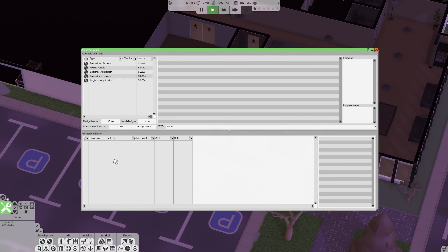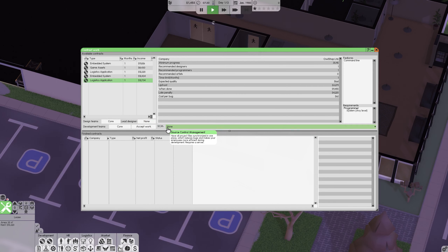Generally what I start out by doing to get some money before I start developing games is to do some logistics contracts. Sometimes I do embedded systems and stuff, but these contract works are pretty good. My two people mainly have designer and programming skill - they do have a little artistry, but we're looking for contracts where it's just recommended designer or programmers. Nothing for artists. I want to sign lead designer - if you do that, in my experience it'll drain their creativity, so I think this contract is good for now. We'll accept work.